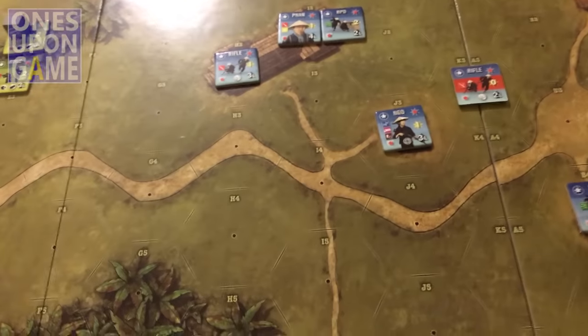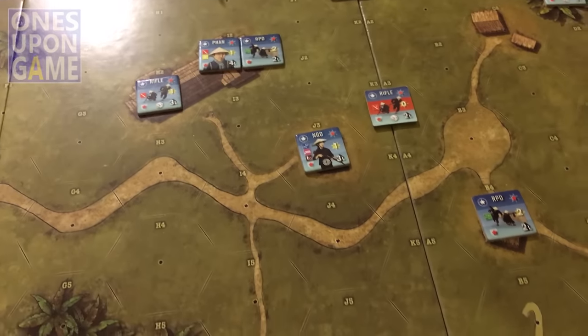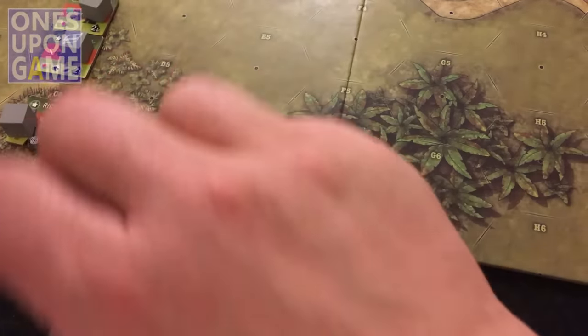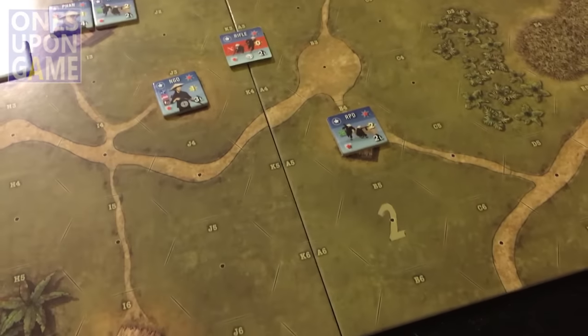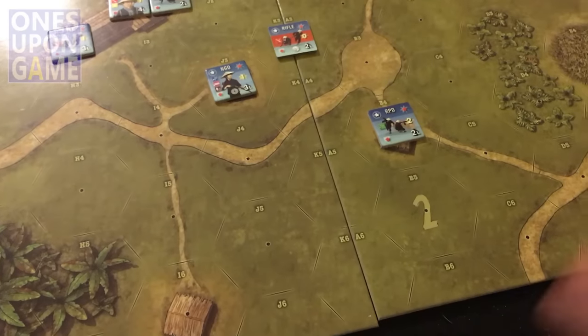At the end of all that, you start the new turn, shuffle the cards and deal back up to four for each side. I just keep the Americans here and the Viet Cong here. In a two-player game, you would bid for initiative. The side that wins loses the card they bid, and the side that lost gets to keep their card.